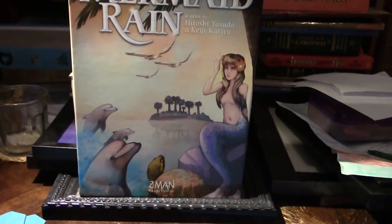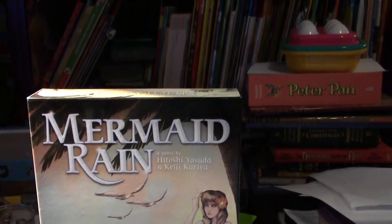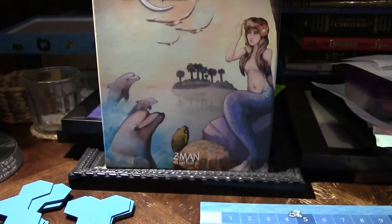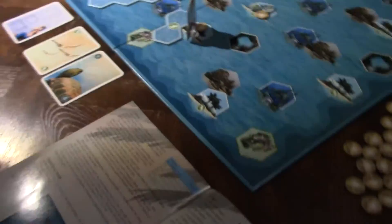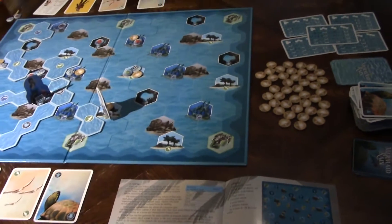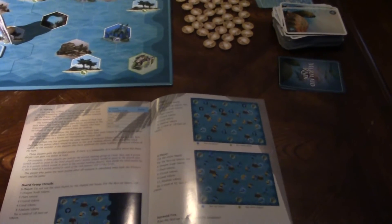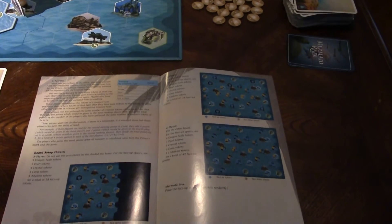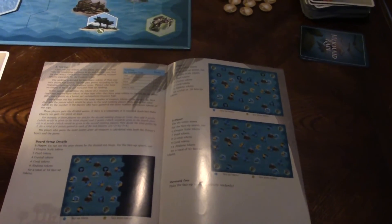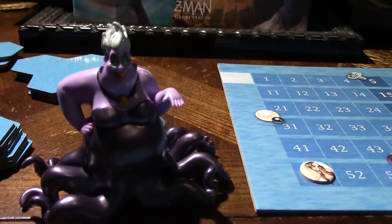Z-Man Games — Mermaid Rain. Fairly easy game to play. It was a little complicated to sort through the rules because it's not a typical resource management or dungeon crawl style board game, so it's a little unique in its gameplay. It wasn't easy just reading through the rules once — had to read through them twice, maybe a third time. But once I learned it, the game itself is easy to play and it'd be easier to explain to other people. So that's it — Mermaid Rain. Bye Ursula.